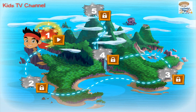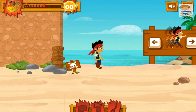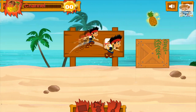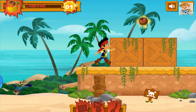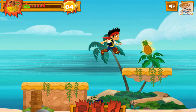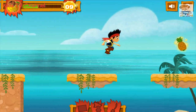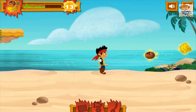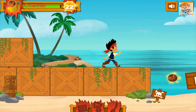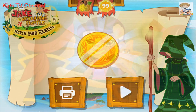Let's go on the Forever Quest! Press the left and right arrow key to move Jake! Press the up arrow key to make Jake jump! We completed our mission.